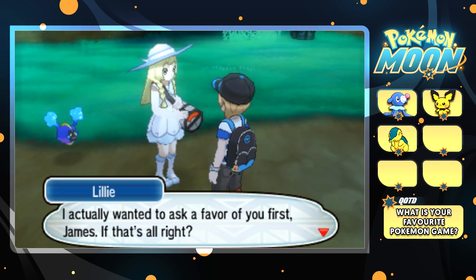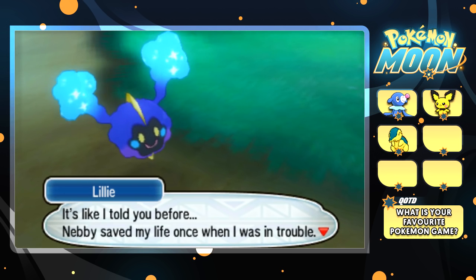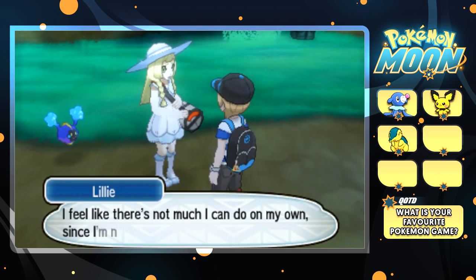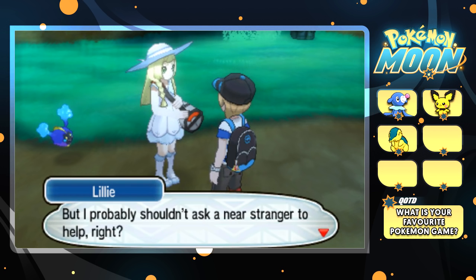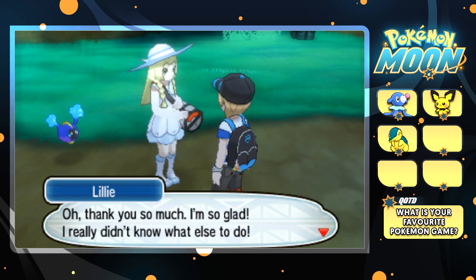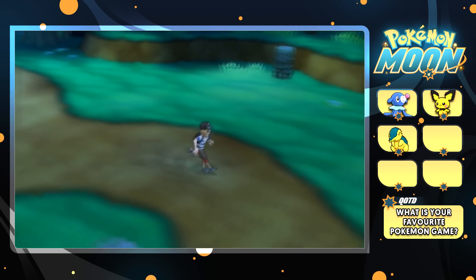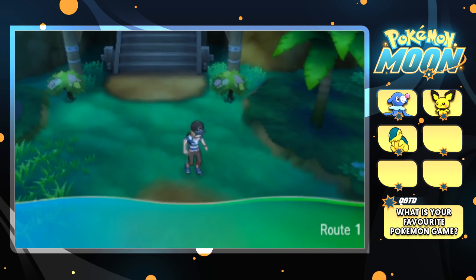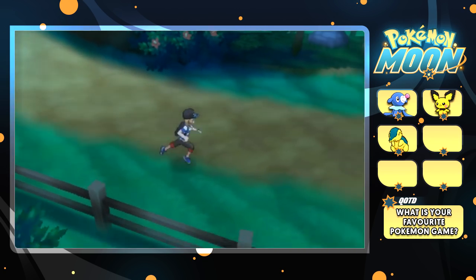Lily asks a favour — she wants us to help Nebby get home. Nebby saved her life once, and now she wants to save it. She feels like there's not much she can do on her own since she's not a Pokemon trainer, but with a real trainer helping her, maybe she can. Of course we'll help — we're not going to leave Lily; we actually like her. That's what I really like about Pokemon Sun and Moon — you technically have a travelling companion, which I've always wanted. Because obviously in the anime, Ash travels with Misty, Brock, May, Max, and Serena, and I always wanted someone like that in the game. It's kind of like that now — definitely one of my favourite parts.